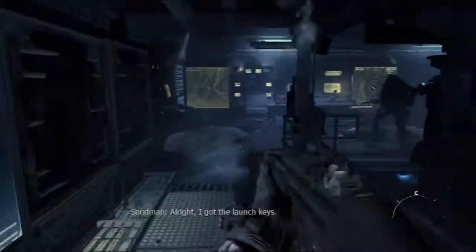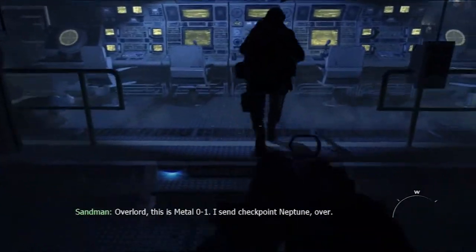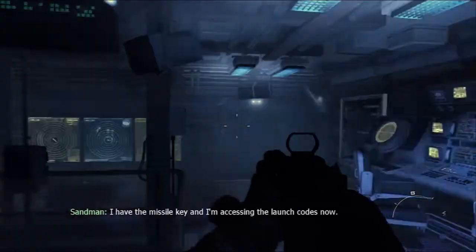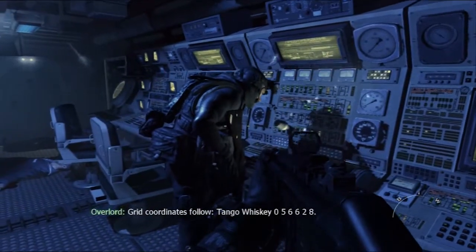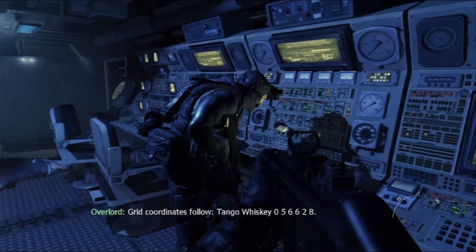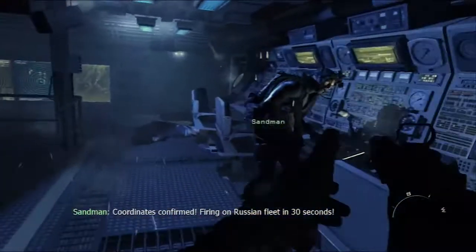All right, I got the launch keys. Overlord, this is Metal 01 — I send checkpoint Neptune, over. Roger 01, copy Neptune. I have the missile key and I'm accessing the launch codes now. Grid coordinates follow: Tango, Whiskey, 0, 5, 6, 6, 2, 8. Grid coordinates confirmed. Firing on Russian fleet in 30 seconds.